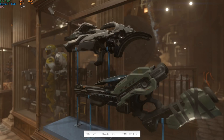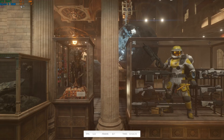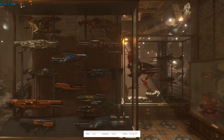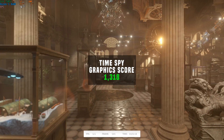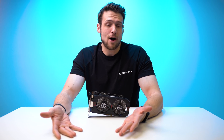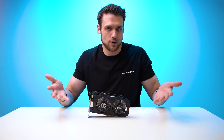And finally, I'd like to end the run on a 3DMark TimeSpy benchmark for a consistent comparison across other GPUs — you can click the link in the upper right-hand corner to check out other quick GPU reviews. The GTX 750 Ti managed to get a graphics score of 1318. So at $83 I actually don't have a problem recommending the 750 Ti anymore, just as long as you're pairing it with a really budget system or using it as a temporary placeholder. I hope you enjoyed this video.